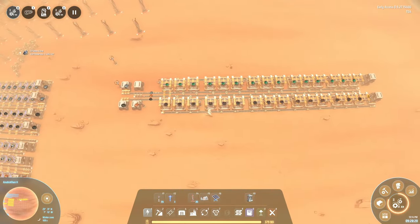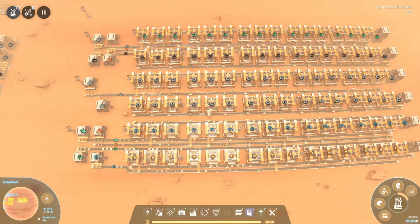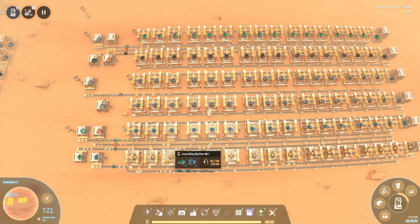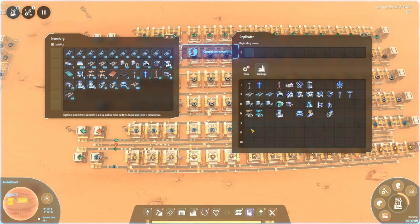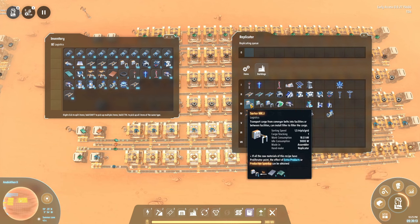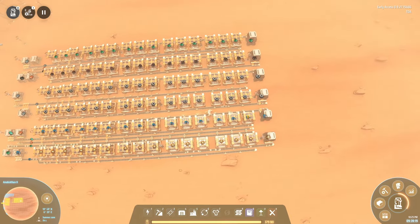We're going to replicate this same layout a few more times. In those facilities we are going to be making gears, composites, and processors. That means we now have all the base resources we need to make all the most important stuff. We can also easily handcraft Mark 1 belts, sorters, and power towers — pretty much all the basics now.